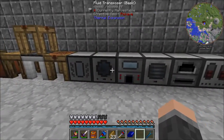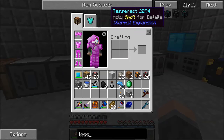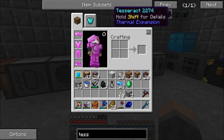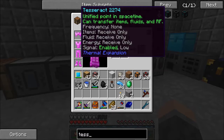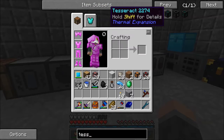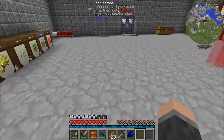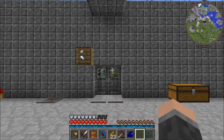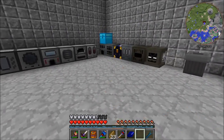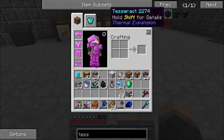The reason I love Thermal Expansion is because they add Tesseracts. Tesseracts are very, very powerful — a unified point in space-time that can transfer items, fluids, and RF. You can be anywhere in the world, and if you have a Tesseract hooked up to your power, you can go 5,000 blocks away, start a new base with another Tesseract, and access all of your power from your main base. Same thing with items: you can pump items in and pull them out somewhere else.